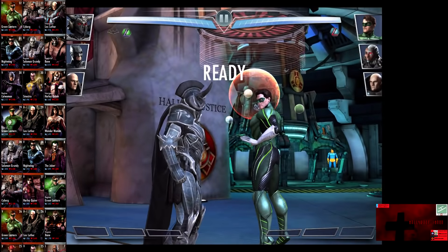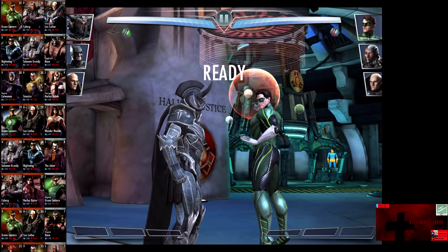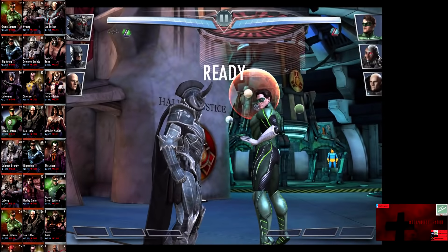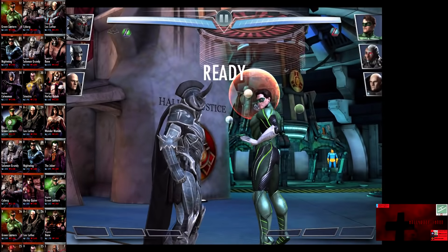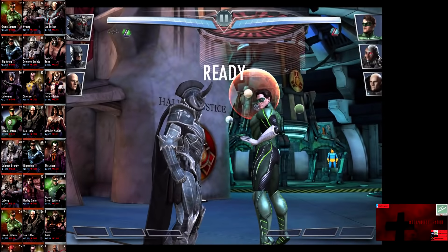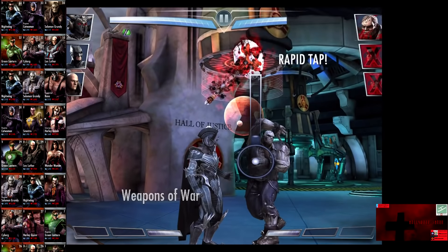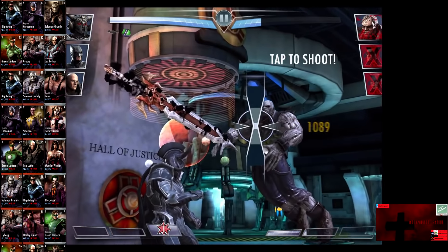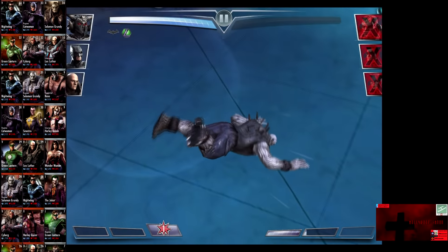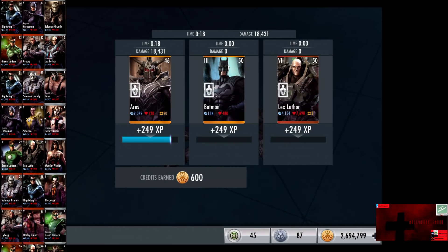In the ninth matchup, we have Challenge Dampening Field going up against Nightwing, Regime Catwoman, and Solomon Grundy. Bronze cards gain a level of 33, and the Silver card gains a promotion to Elite 2. Skip the match is 10,000 credits. Nightwing is knocked out. Catwoman comes in and is eliminated. Solomon Grundy comes in. We go off a Weapons of War and cut him up for the victory in the ninth fight. 249 XP, 600 credits. We receive three energy cards.